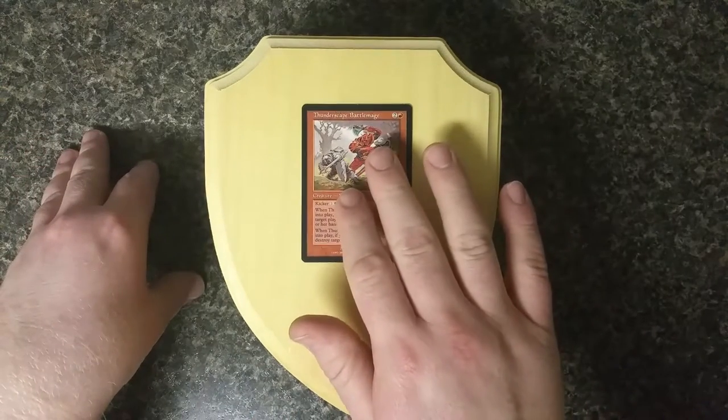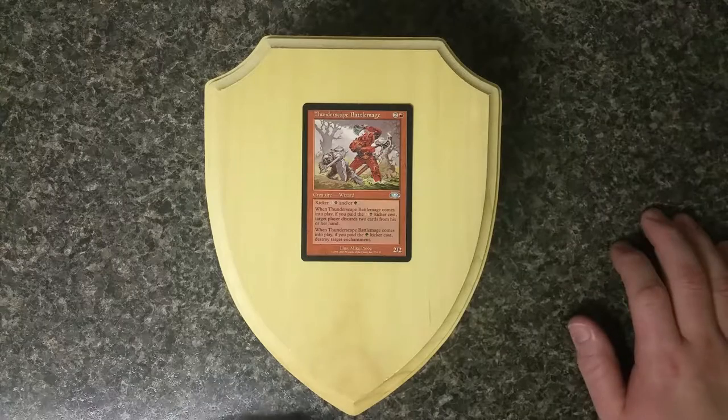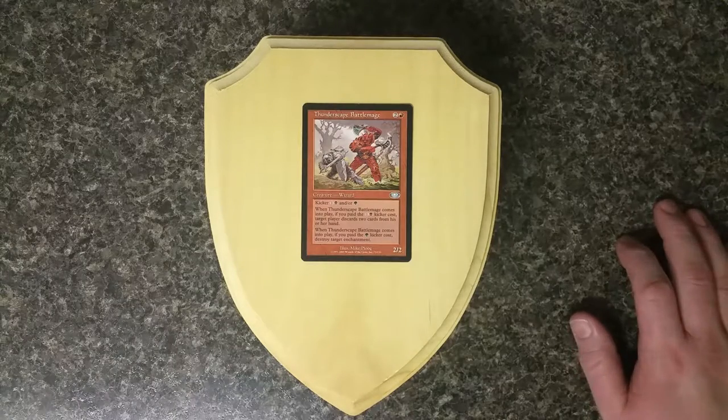Red with Black and Green. Thunderscape Battlemage used Kicker, one of the best abilities to come out of early Magic. If you paid the extra mana, it came in with an extra effect.